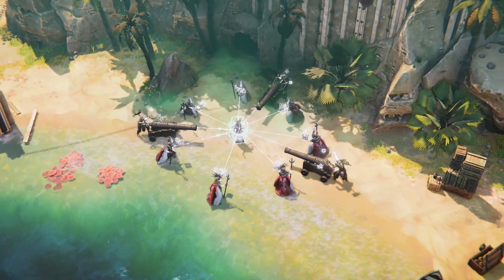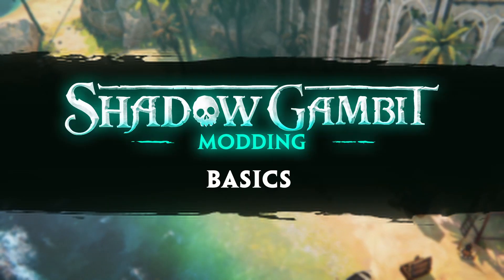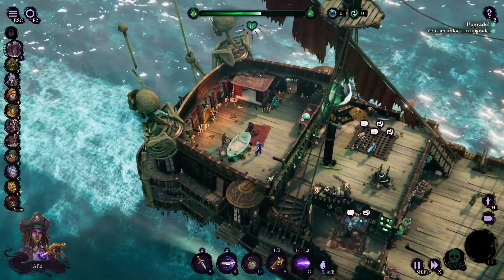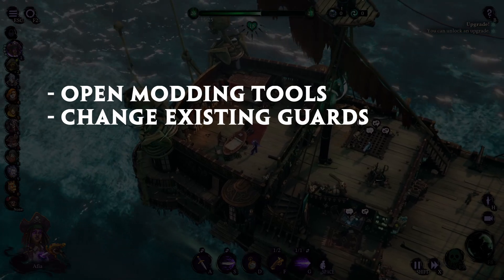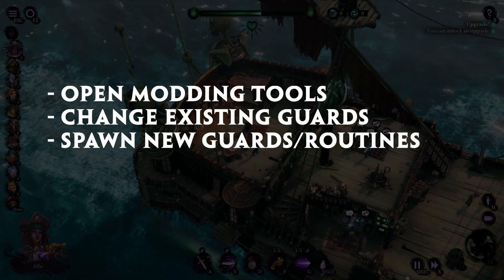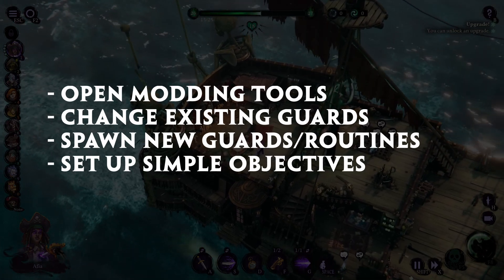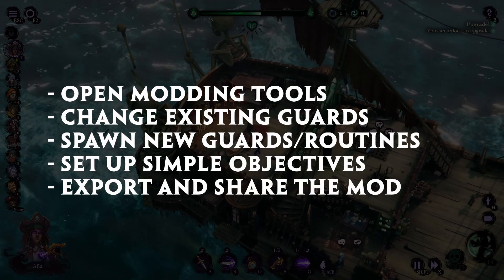Hey everybody, this is Matt, I'm a senior level designer at Mimimi, and today I will show you how to do some basic modifications with our latest mod patch for Shadow Gambit: The Cursed Crew. I will show you where to find our modding tools, how you can delete or change existing guards, how you can spawn in new guards and how you move them around and define their routines, how you can create simple objectives to finish a mission, how you can add a usable as an objective, and how to export the modification and share it with your friends or other people from the community.